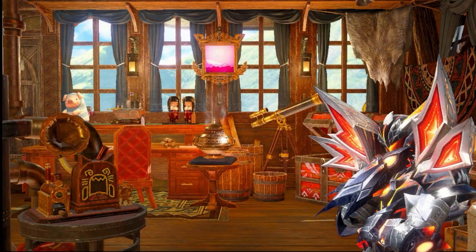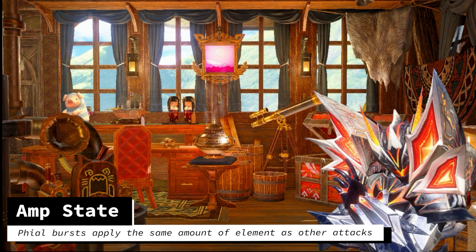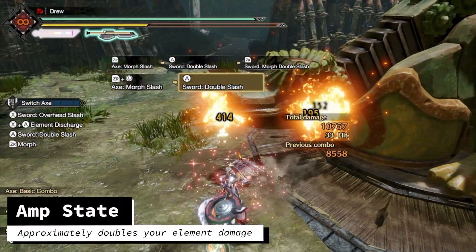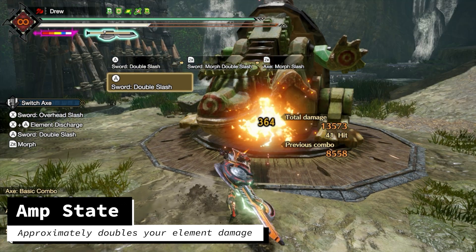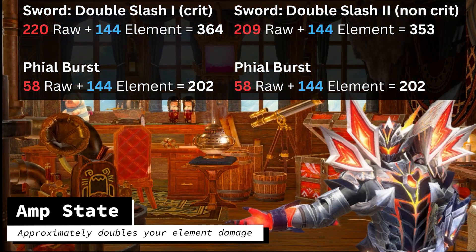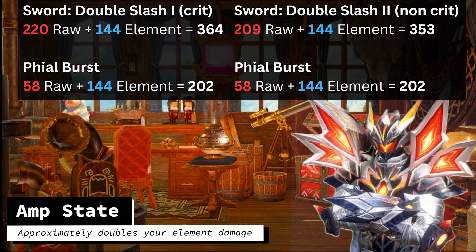This leads into the primary factor of what makes element so powerful on Switch Axe: Amped State. For the most part, a single File Burst will apply as much element as any one of your other attacks. Since a File Burst is added to most all attacks while amped, this effectively doubles your element damage while amped. Note — I am saying doubling your element damage, not your overall damage. A File Burst only has a 10% motion value. Taking a look at the Sword Double Slash, for example, you can see that the File Burst damage is the same between both attacks. If we break down these attacks into the raw and element components, you can see that the File Burst adds 144 element — the same as the Sword Attacks. But for raw damage, the File Bursts only add 58 raw. So, while it is a decent percentage increase in raw damage, it is effectively doubling the element damage of the attack.